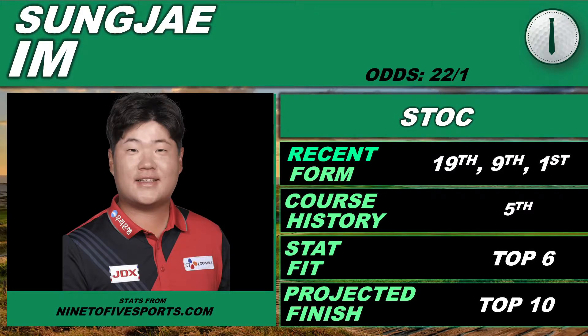The next core play is going to be Sungjae Im. This one might surprise some of you guys, but when I was looking at some of the secondary stats — the specialist stats, as I call them — he was really popping. Things like course length, course style, seaside course, bad weather. He's someone who has played well at this course in the past, with a 5th place finish here last year in his first start. His recent form has been pretty good: 19th, 9th, 1st. Top 6 stat fit. Got him at a projected finish of top 10. He's going to be lower priced in DFS than he should be, and I like him as an outright bet at 22-to-1, because he's ranking out as the second best pick in the 9-to-5 model this week.